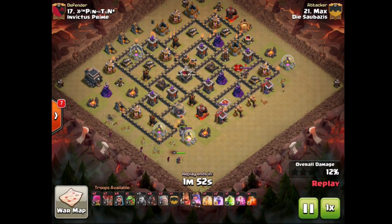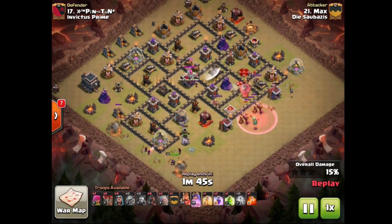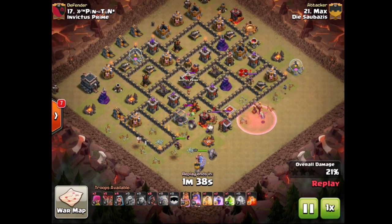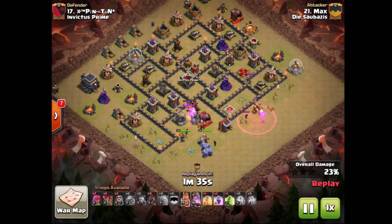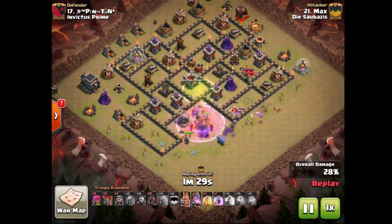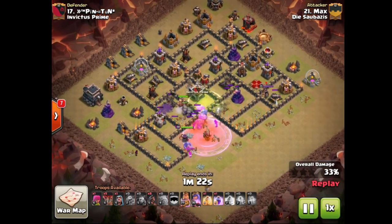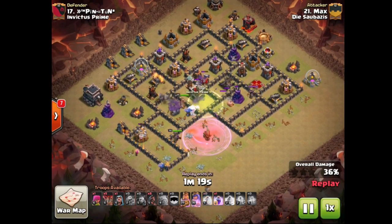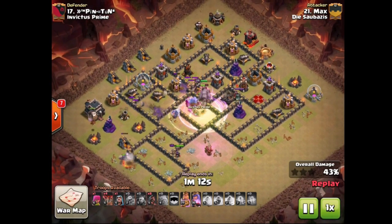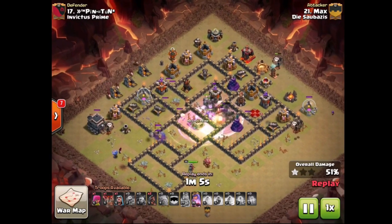Now it's all about moving the queen towards the core. Queen is gonna do some nice funneling work here with these storages. Couple more balloons being sent into the wizard tower, taking it out. Also partially luring the Clan Castle. Baby dragon has a free shot at those dark elixir drills afterwards — gonna take those out, no problem. Baby dragon is also gonna kill the wizard, and now a nice path has been set. Although I don't like where the queen is standing — she's definitely threatening to target buildings towards the outside. He tries to combat that with a wizard there to funnel her, but it's a little bit too late. Queen is banging her way through a wall and she's not going to the core.